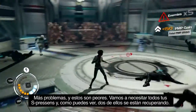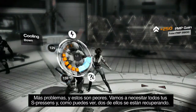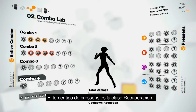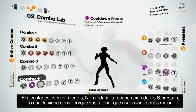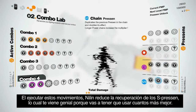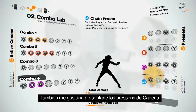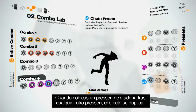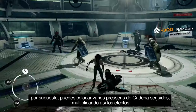But now comes even bigger trouble — we're gonna need all our S Presence, and as you can see, two of them are cooling down. The Cooldown class of Presence, when performed, reduces S Presence cooldowns, which is great because you'll need to use as many of them as possible. Chain Presence, when added after any other Presence, duplicates and doubles its effect. You can put several Chain Presence in a row, further multiplying the effect. Now let's finish the fight.